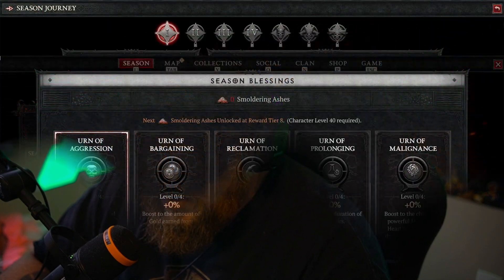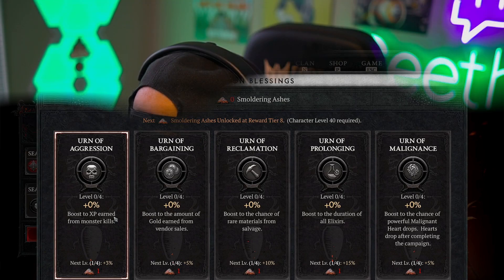As for the Battle Pass, there are 27 free tiers, though they didn't reveal the total tier count. You can obtain Smoldering Ashes from the Battle Pass, which go into one of five Blessings. Each blessing has four levels you can invest in — things like increased XP and longer potion duration — just small bonuses to give you more incentive to play seasons.